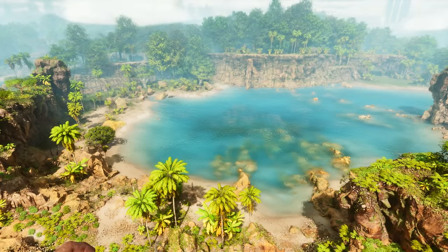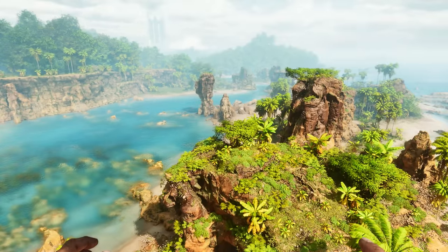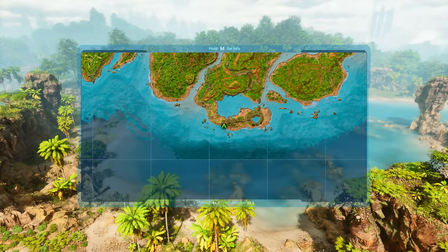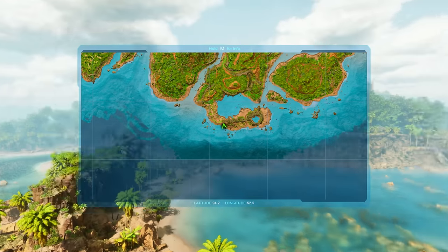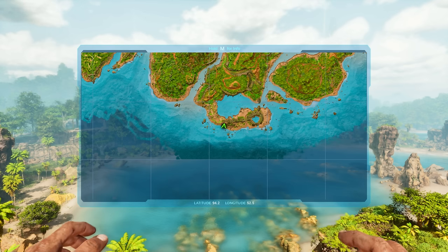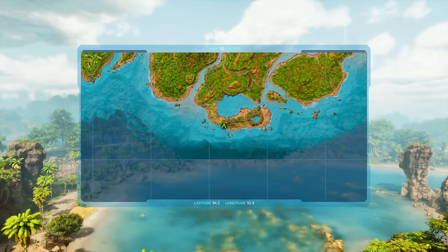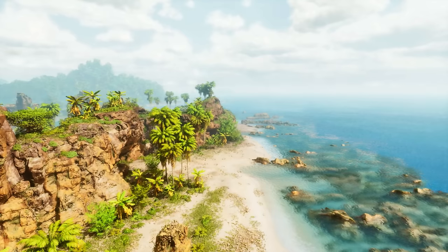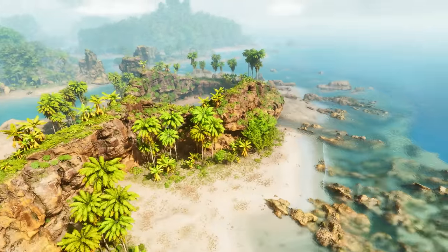This is probably the best starting base location in all of Ark Survival Ascended on the island map. We are here on this little peninsula — the map coordinates are 94-2, 52-5 — on the southern side of this lagoon. If you spawn in South Zone 2, it's going to spawn you somewhere around this lagoon, probably right around here. This area is one of the safest areas on the entire island, especially further to the eastern side and all along the coast.